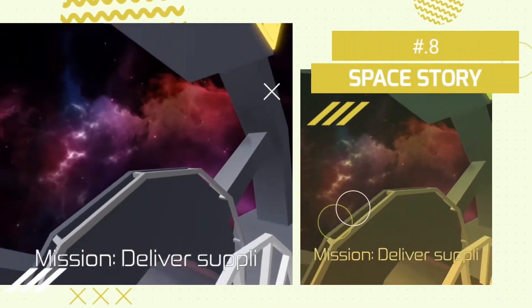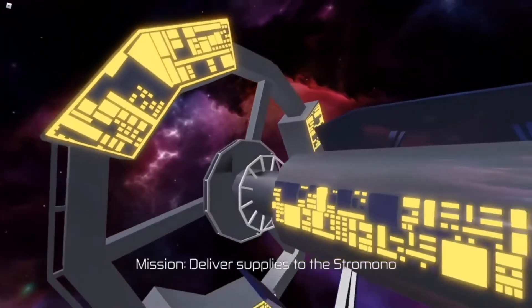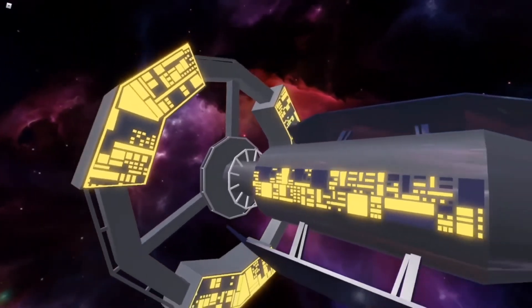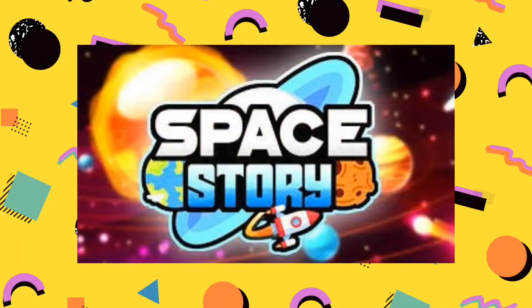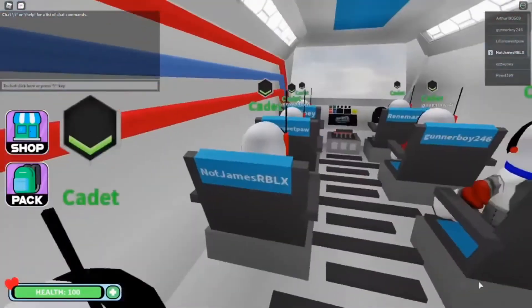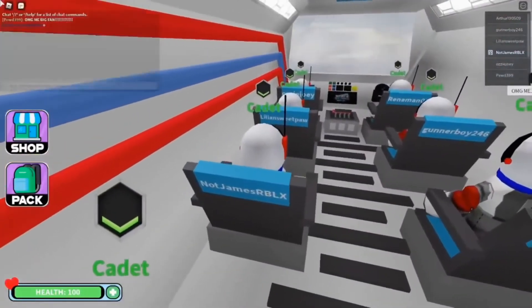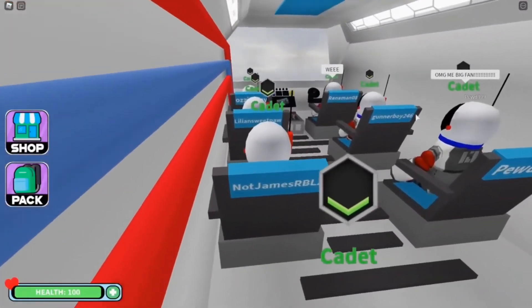Number 8: Space Story. Space Story is a scripted survival space exploration game. Board a spacecraft with 15 other astronauts and deliver supplies to one of the space stations called Stromino. The game offers three kinds of endings, and you'll have fun playing each one.